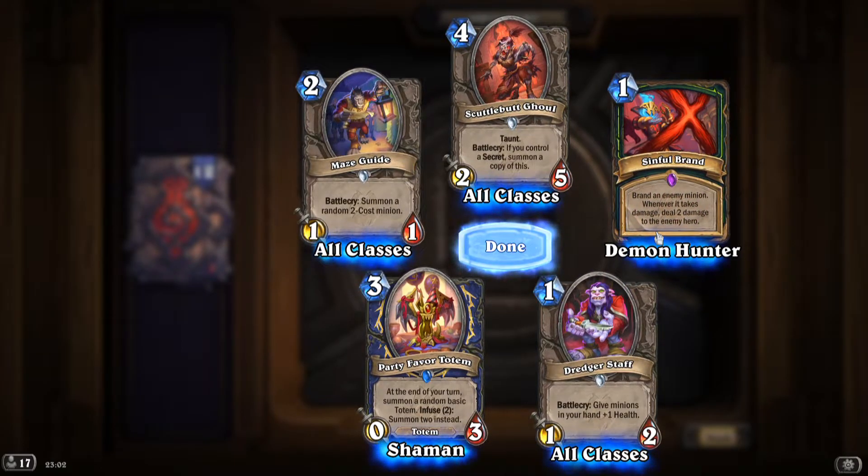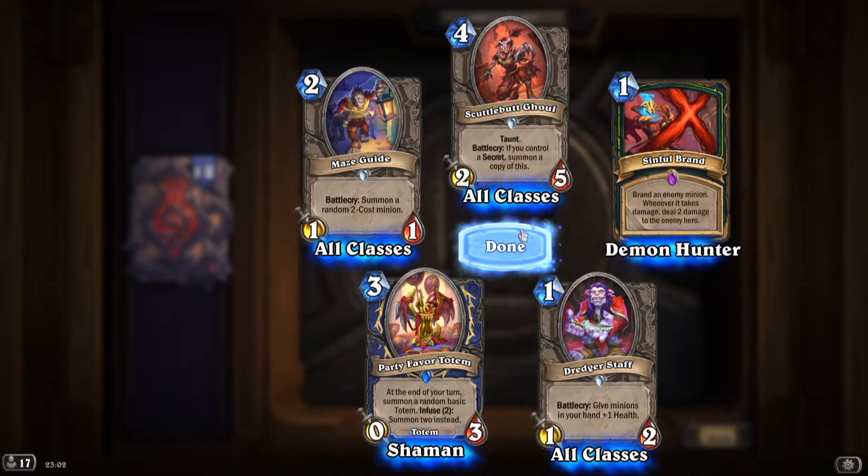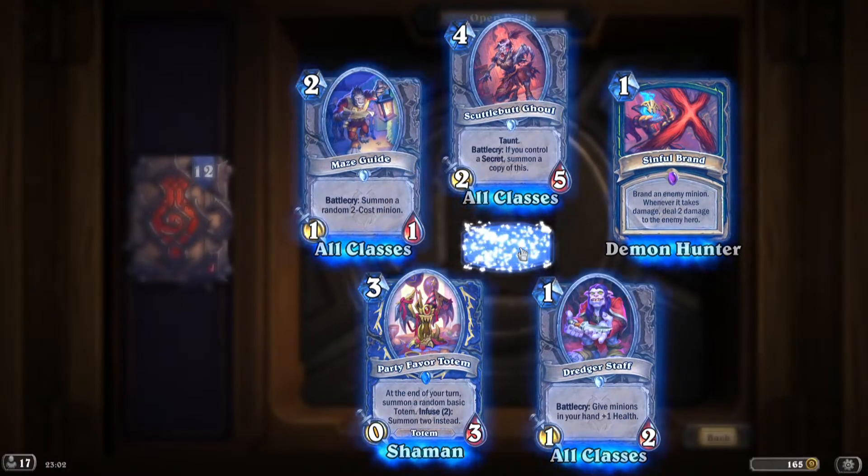'Simple Brand': brand an enemy minion — whenever it takes damage, deal 2 damage to the enemy hero — pretty good.